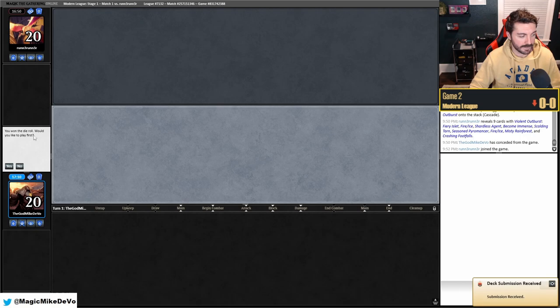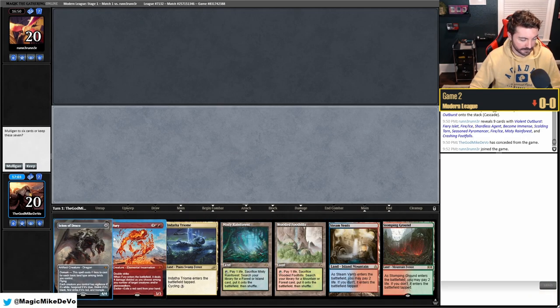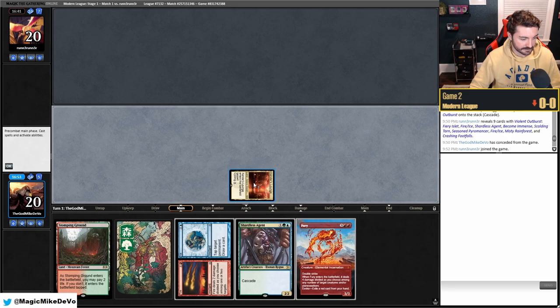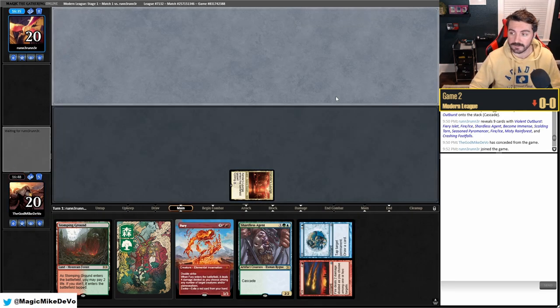We'll put in one Endurance to shuffle back Rhinos in the super late game. Game two hand has five lands plus one Scion — we mulligan. Much better next hand: turn two Ice into Shardless Agent, putting back Leyline Binding. We'll start with Xander's Lounge into Ice into Shardless. Pretty good curve as long as they don't have Force.